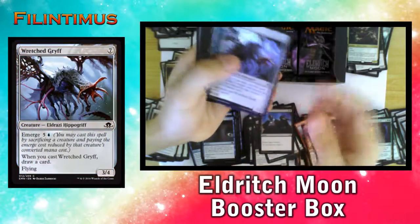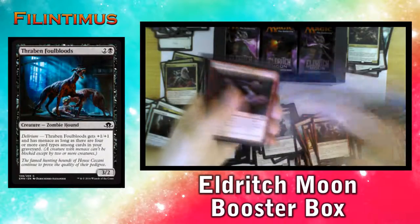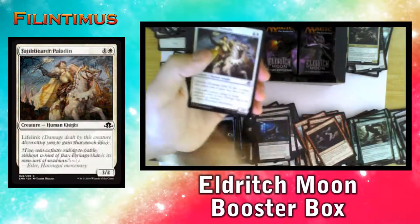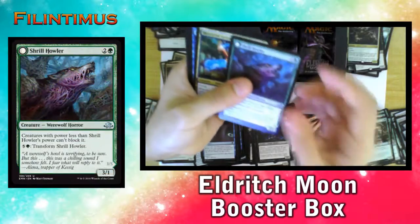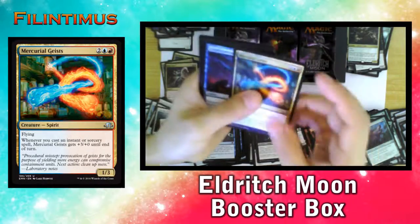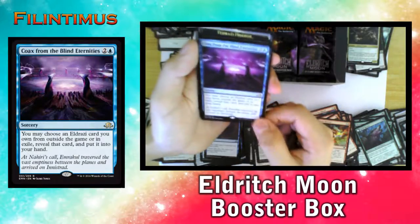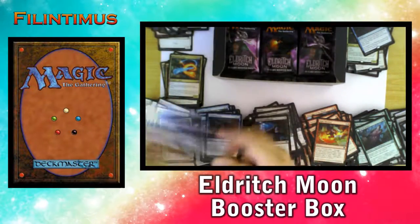Contingency Plan, Wretched Griff, Cemetery Recruitment, Framed Foul Bloods, Otherworldly Outburst, Blood Prior, Sanguinary Priest, Faithbearer Paladin, Make Mischief, Shrill of the Howler, a Mercurial Geist, Unsubstantiate, Repel the Abominable, and a Coax from the Blind Eternities. A Swamp and an Eldrazi Horror.